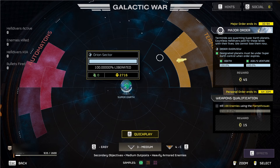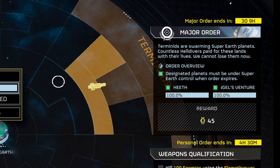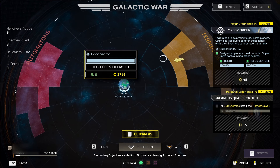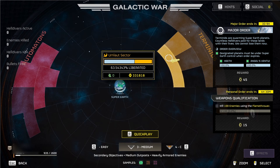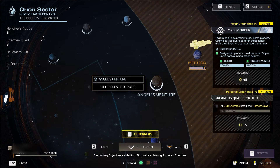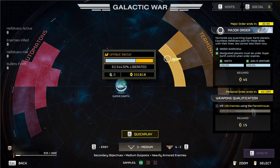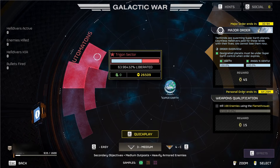One way that liberation is pushed by the devs is through major orders. The current major order is that designated planets must be under Super Earth control when the order expires, with a reward attached. The two planets are Heath and Angel's Adventure, which are 100% liberated right now. There are 331,000 players working on a sector right before these planets. Since there's no major order on the other side, you've only got 90,000 and 26,000 Helldivers there.